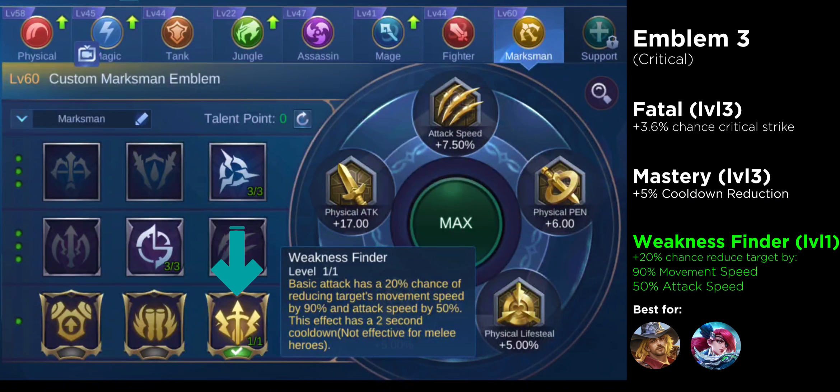And get Weakness Finder for the talent. This one is only for long range heroes. This talent is also a good fit for critical heroes, because every time you hit an enemy, there is a possibility that it will deal critical damage and the effect of the talent can be activated.